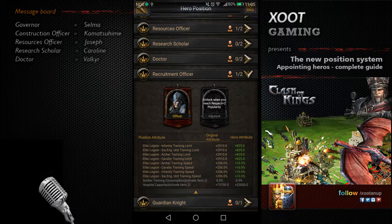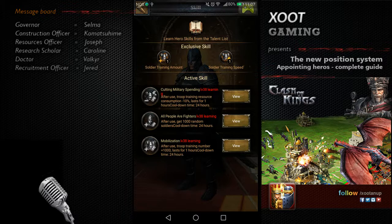For Recruitment Officer, we have one of the oldest heroes Clash of Kings launched — Jared, the second hero after Bernard. Jared is all about training: you can increase all training stats. His exclusive skill covers training amount and training speed, and his active skills are all training-related. Jared is one of the most crucial heroes in this system because training troops is now a key aspect, just like the Doctor task.